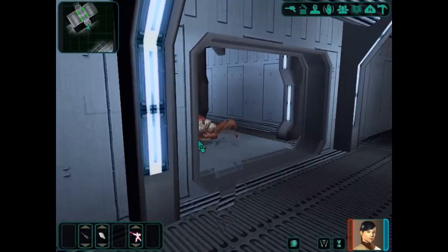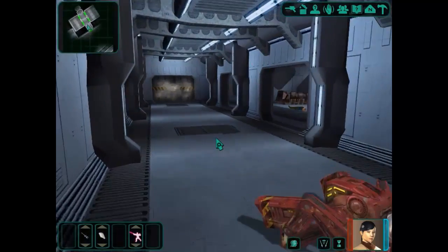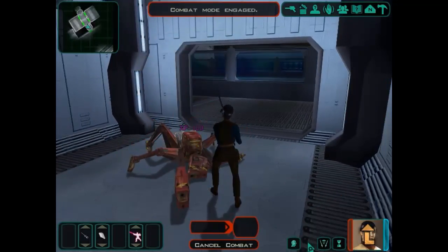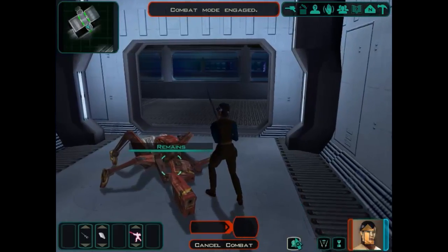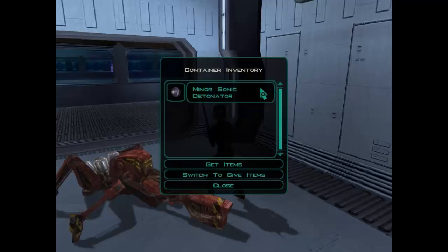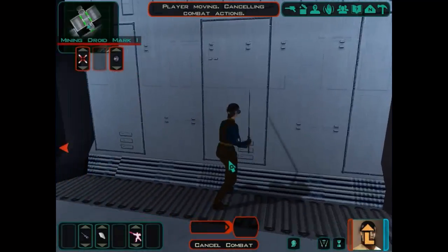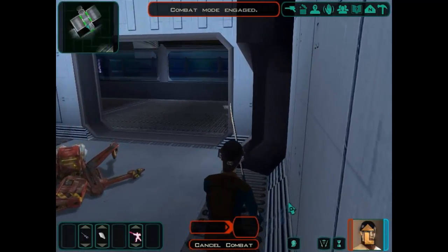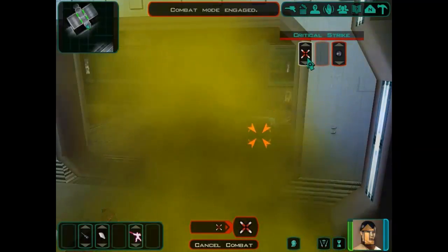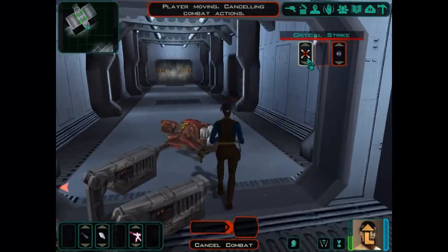Or I could just take them out one by one. I kind of have the feeling that I want to take them out one by one here. There we go, that's one down. Let's check the remains - a Minasonic detonator. Let's go and grab - oh! Can't see me here at the moment. Oh, poisoned me. That's kind of nasty there. I've got to get out of here.